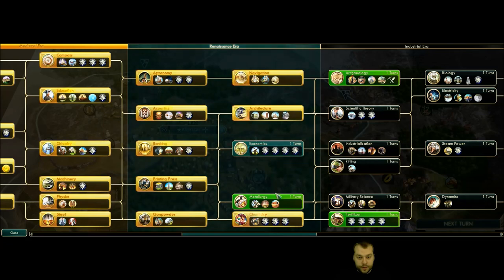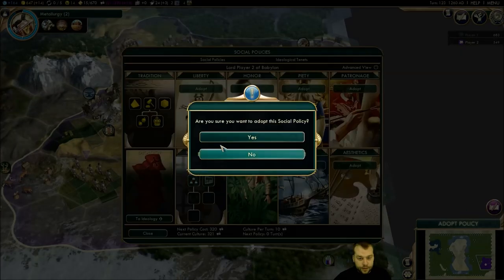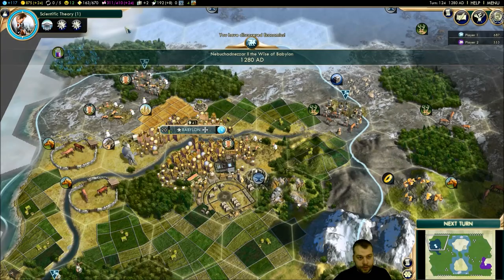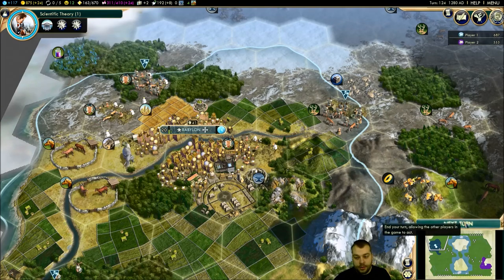I should be going for metallurgy next, since I have scientific theory. At economics, the science overflow is basically done. I finished the last tech and reached 6936 overflow with 170 science, researching a tech costing 1126. The science overflow has stopped. I'm going to try to increase it one more time by going to electricity - costing 1653. Maybe going for industrialization with cost 1126.